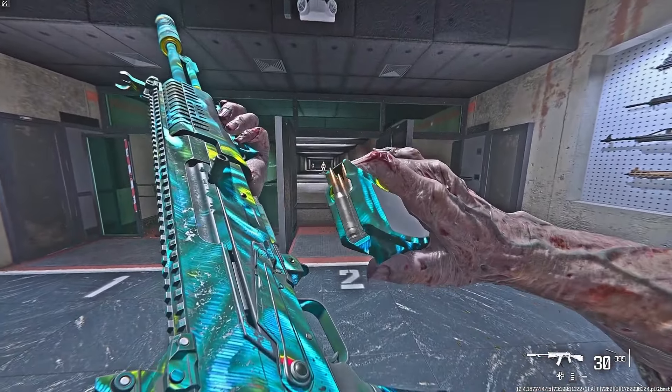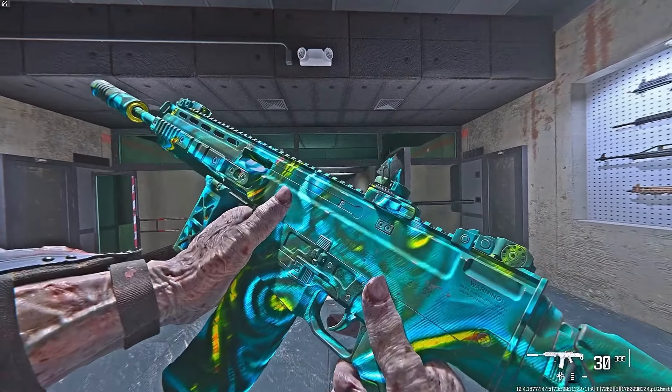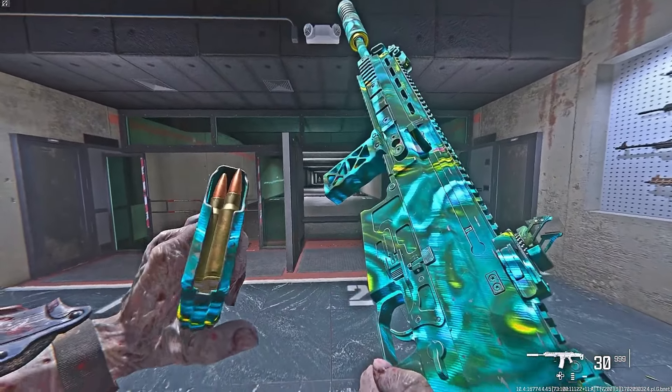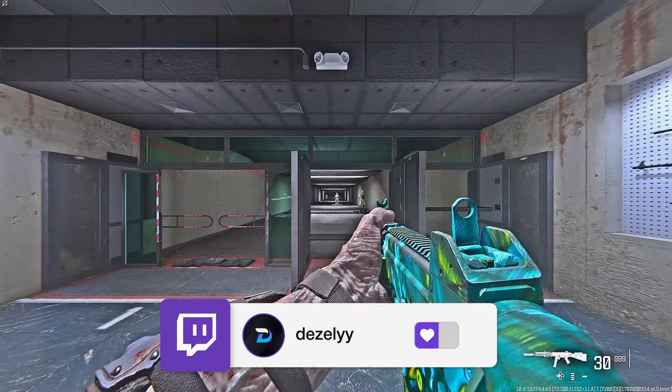Next is the Velvet Radiance camo, which is a blue, green, and yellow camo. In my opinion, I think this is disgusting — I can't see myself unlocking or using it. But let me know in the comments below if this is something you would go for.